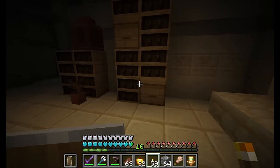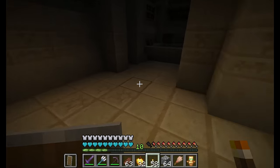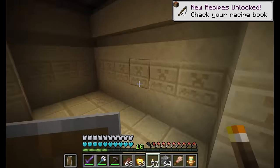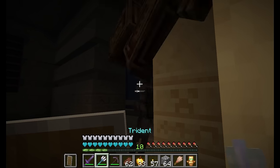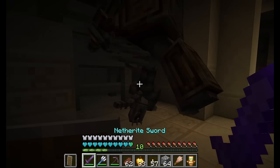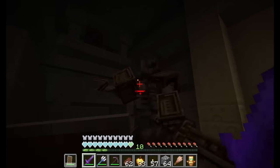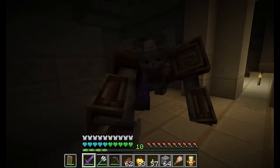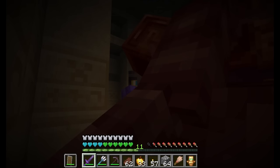One suggestion I have for that has to do with Echo Shards and a new use for them. Amethyst Shards can be used for armor trims, and Echo Shards are the same type of resource — so why can't we also use Echo Shards? It would be odd if you could use Iron Ingots for armor trims but not Gold Ingots. Echo Shards could give a unique pitch-black-and-blue look. Some more functional rewards would be nice too, like unique Skulk-related spells found there.